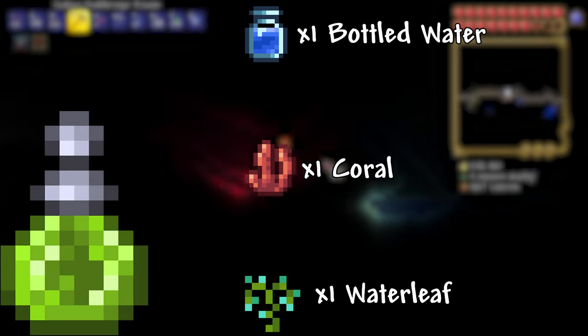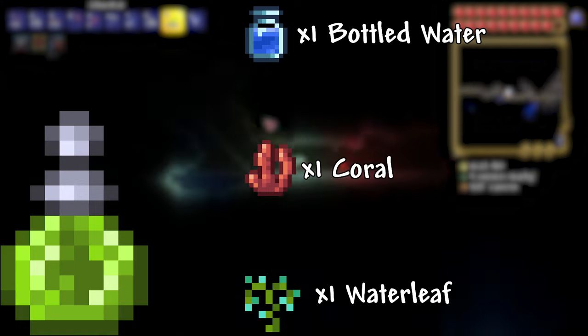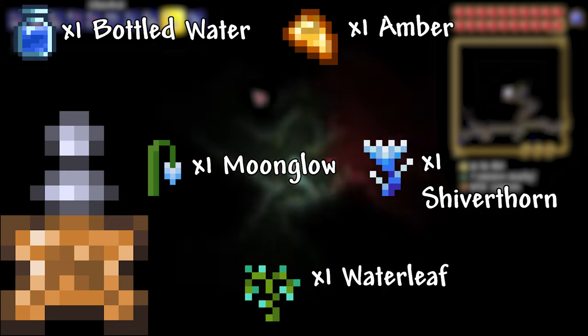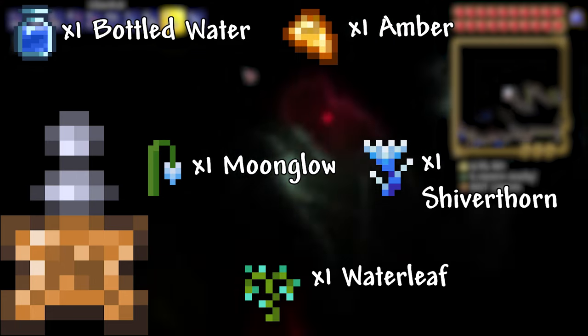Sonar Potion: 1 Bottled Water, 1 Waterleaf, 1 Coral. This potion tells you what fish or item is on your hook while fishing. Crate Potion: 1 Bottled Water, 1 Amber, 1 Moonglow, 1 Shiverthorn, and 1 Waterleaf. This potion increases your ability to fish a crate by 10 to 25%.